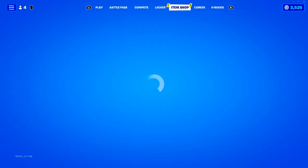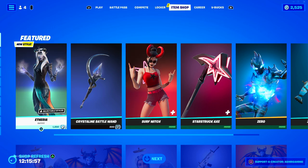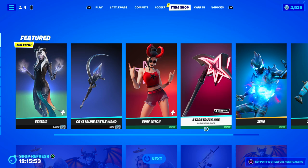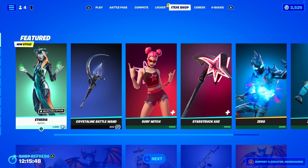What do we have on the item shop today? Etheria is back — she has a new style, which is really, really nice. Can't wait to check that out. Surf Witch has returned, a good skin. Zero — great skin. All these are great.